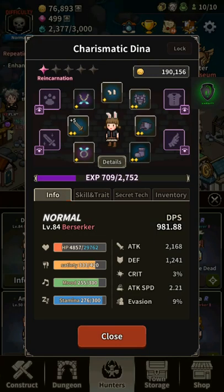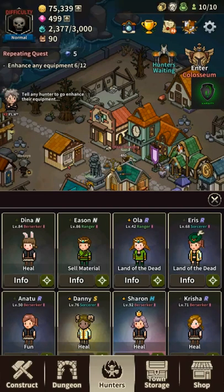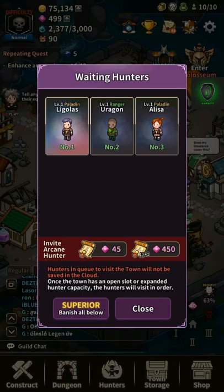So let's take a look at this hunter — she accumulated a lot of gold. She is one of my hunters from the beginning, but she is only a normal tier, so I will be banishing her from the village to get a heroic hunter.